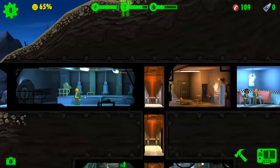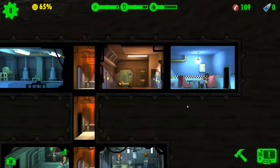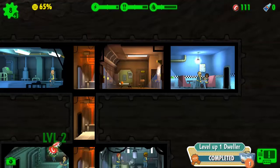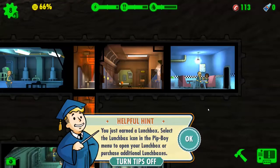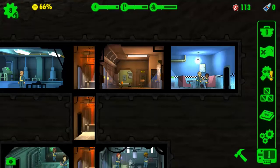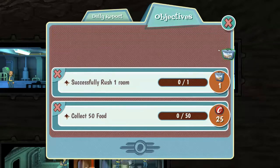I'm gonna put him in the diner just because he looks like one of those guys that can cook — he looks like a chef, he just needs the hat. That guy leveled and another girl leveled! You just earned a lunchbox — select the lunchbox icon in the Pip-Boy menu to open your lunchbox or purchase additional ones. Here come the microtransactions. Give me those caps!